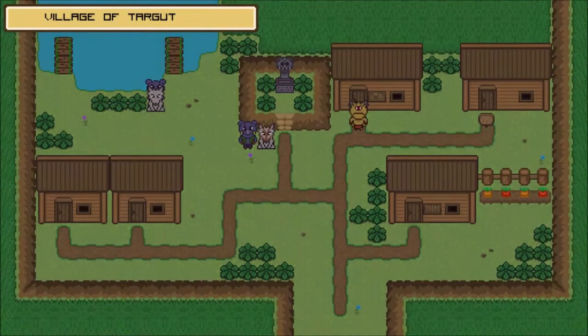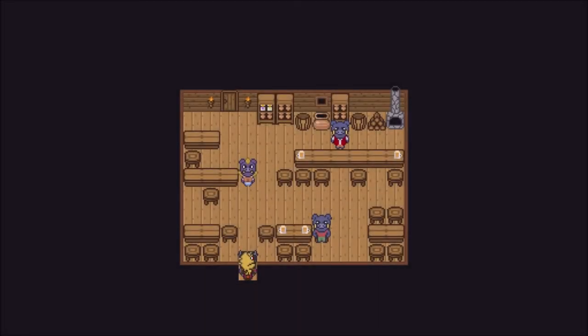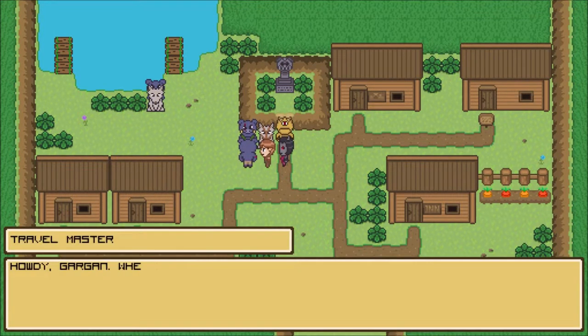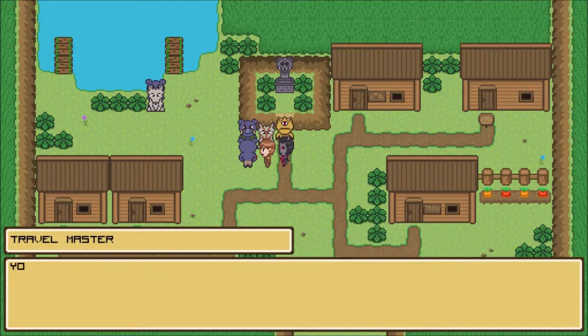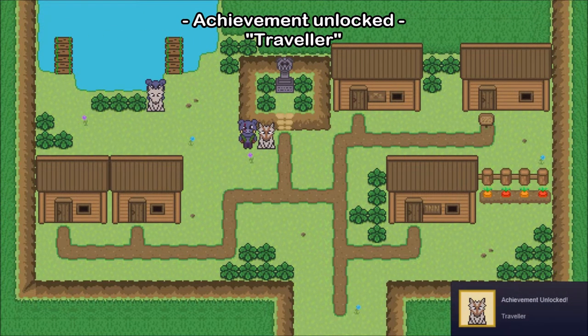Might be a good idea to take a quick snooze and then head back. And this is also the first time we use the Travel Master system. 'Howdy Gargan, where would you like me to take you?' Travel to Nersuth. 'You want to go to Nersuth? Travel wolf, get going.' And we have the achievement: Traveler.